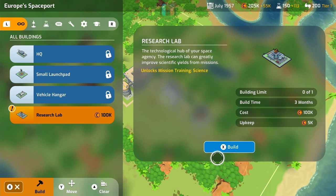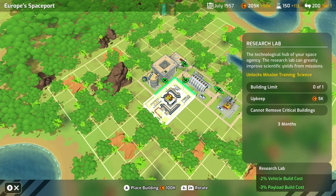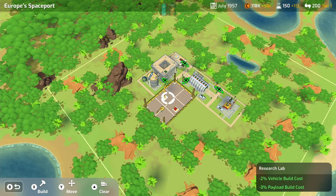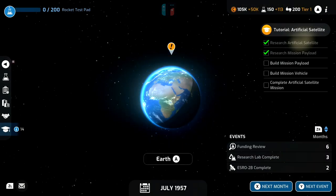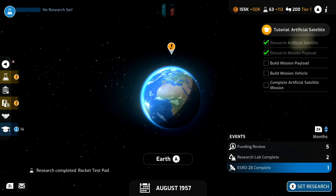In the base building section we've got the research lab we researched — we could spend 100,000 credits building that. It's described as a technological hub of your space agency and can greatly improve scientific yields from missions, which is going to be handy. Placing it in this location gives us two green pluses, making it the ideal spot. The effect shown in the bottom right is minus 2% vehicle build cost and minus 3% payload build cost. Let's build it.